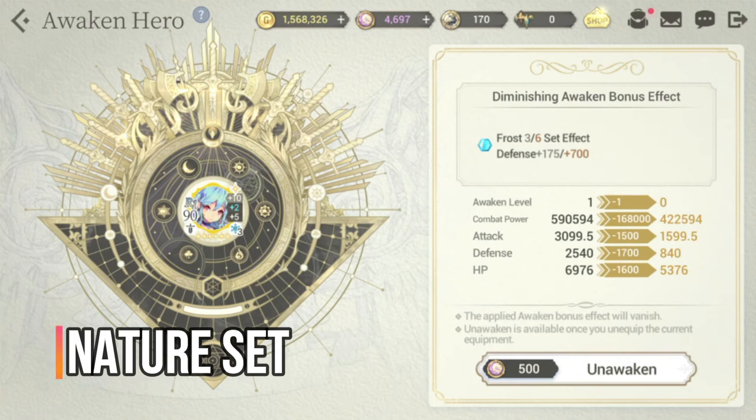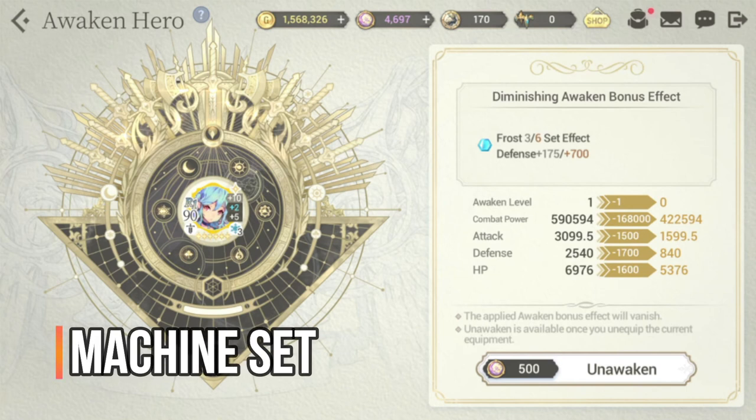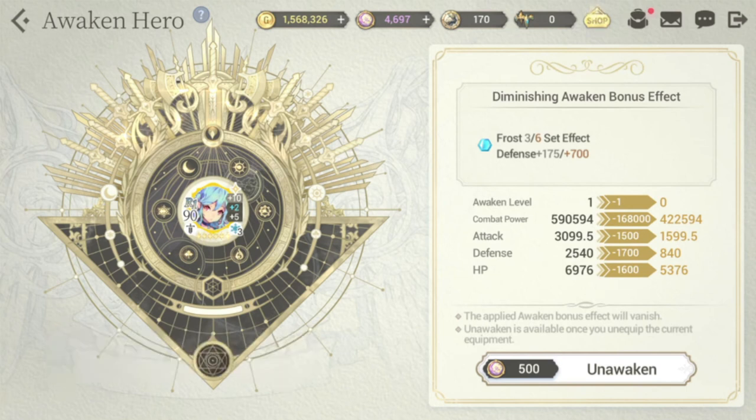You also have two other choices. The nature set gives her additional dodge, increasing it from average, and once awakened it also gives additional HP. The third option is the machine set — her equip status effects are not that good, but once awakened with the machine set she gets additional HP plus additional hit. Since her hit is pretty low, you need to increase it so you won't miss with your S2, which is why I recommend the machine set as the third option.